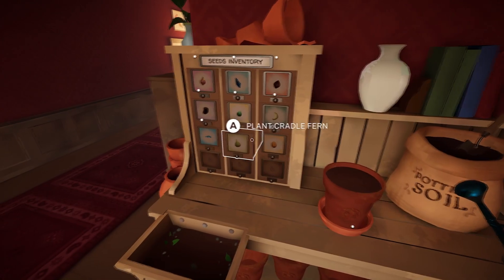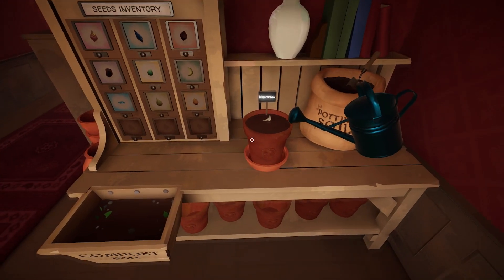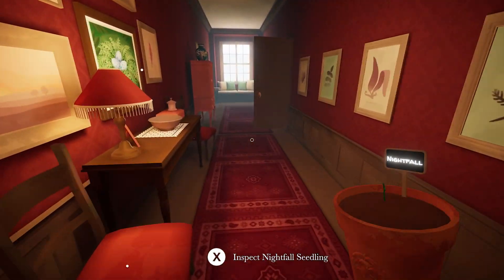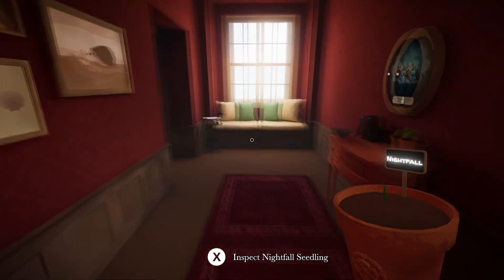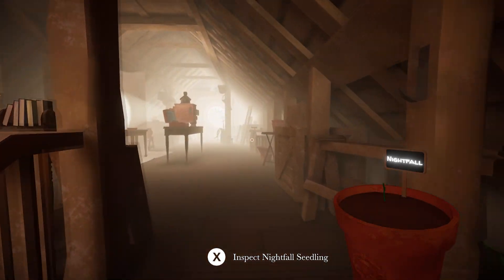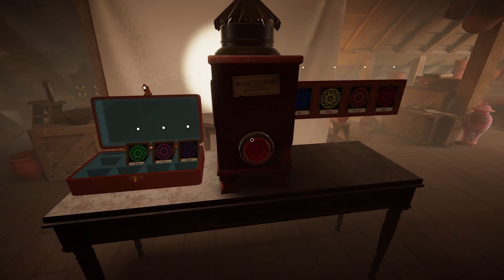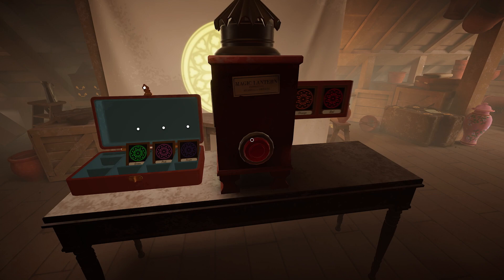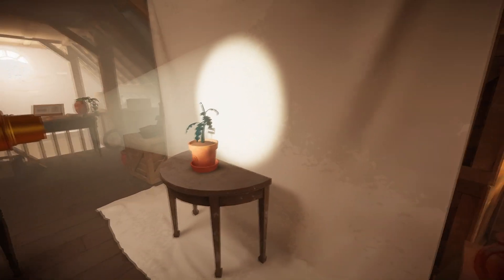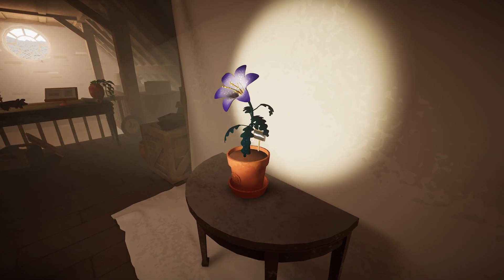We're going to need some soil. We need our nightfall, we need our water. We're going to grab our pot and head up to the attic and get this projection done. We put that there like this, and I believe we project the slides. There you go - we have got the rarest plant. We finally got it to bloom. The plant that everyone said would never bloom. And we did it.